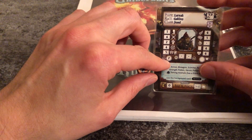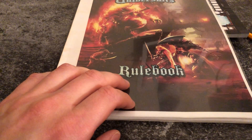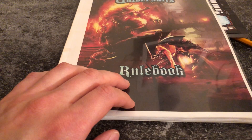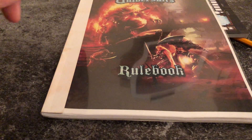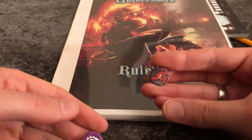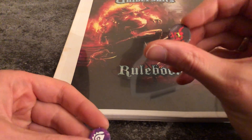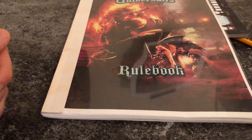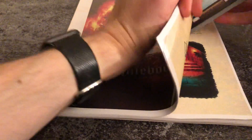Fortune points, as well as mana and hit points, can be refreshed when lodging at an inn. I also want to show two other markers: this is a mana marker and this is a wound marker — or damage marker, health loss marker, however you want to call it. They are used often, so I wanted to show them.